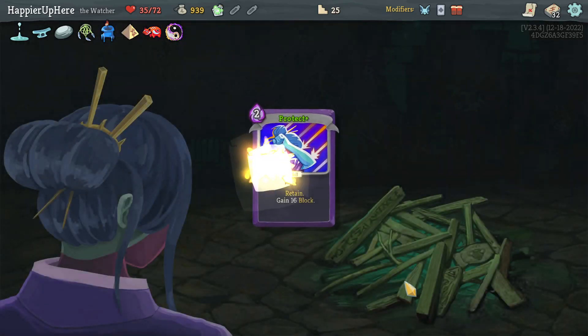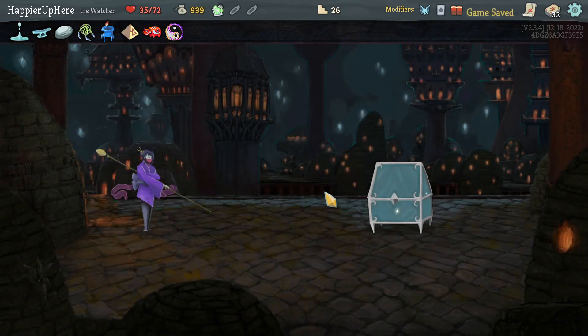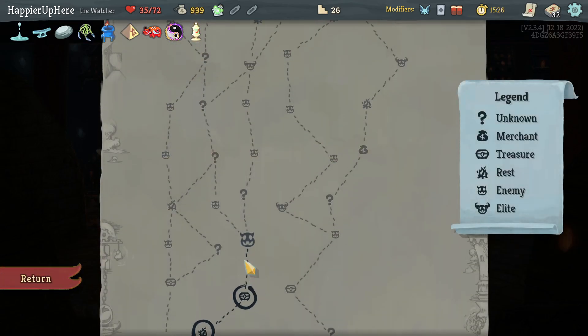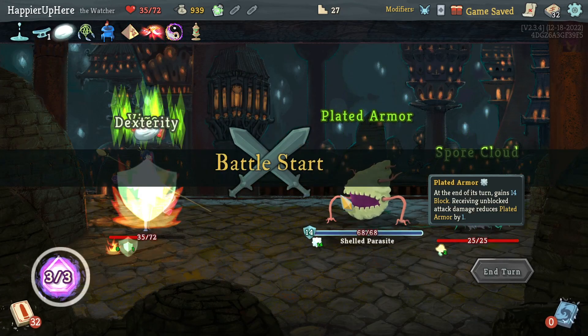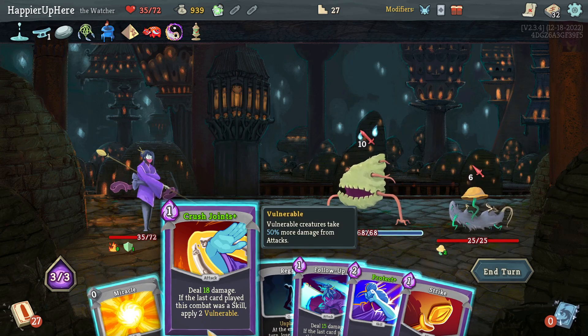Upgrading that Protector is not a bad idea. Let's upgrade the Protector first, then the Panic Button afterwards. Got Prayer Wheel — normal enemies drop additional card rewards, that's really nice. I should start thinking about the collector bonus because I'm not close to anything at the moment.